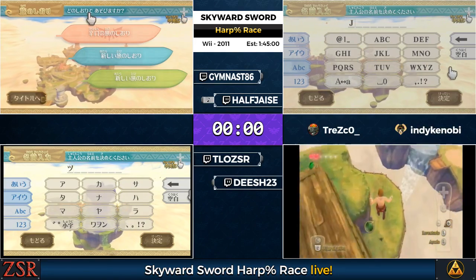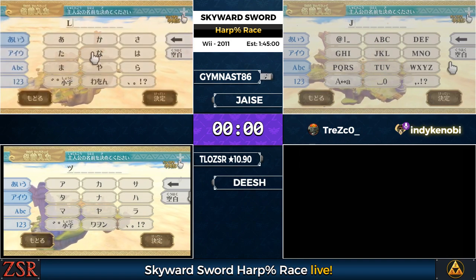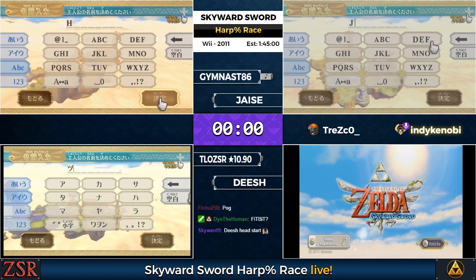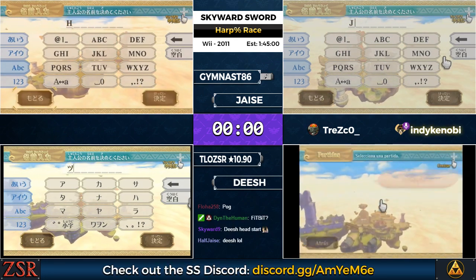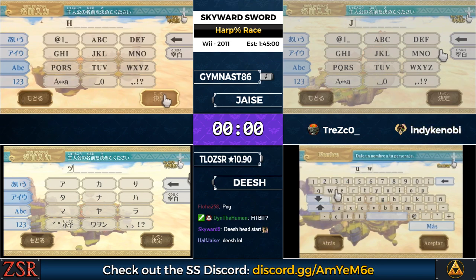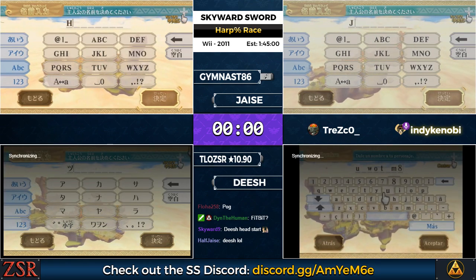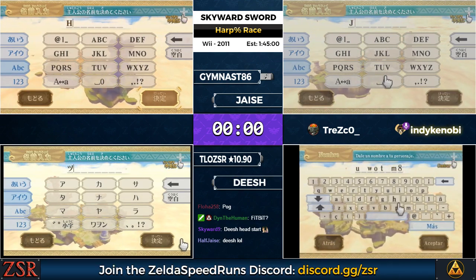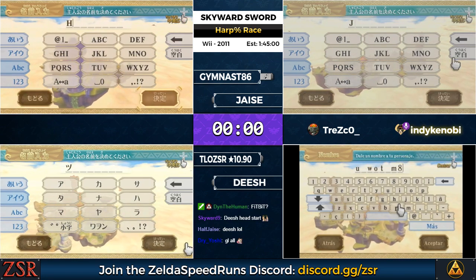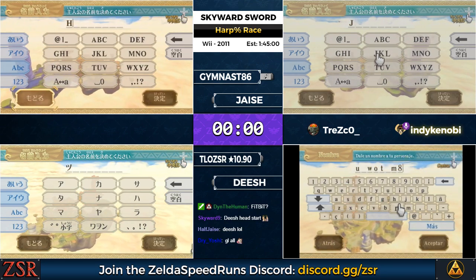So this harp race — I think we did a community race of this a few months ago. This one's going to look quite different. It's been an exciting week for Skyward Sword speedrunning as we've found a new application of back-in-time called reverse bit magic. It's relatively complicated to explain, but the short version is we can take flags from Skyloft and apply them to other areas, letting us trigger things much earlier than they would otherwise be triggerable.